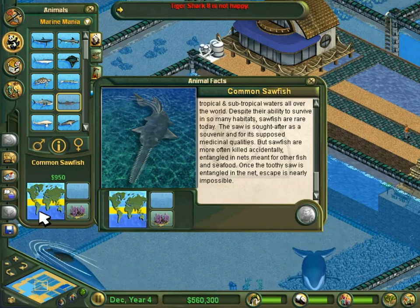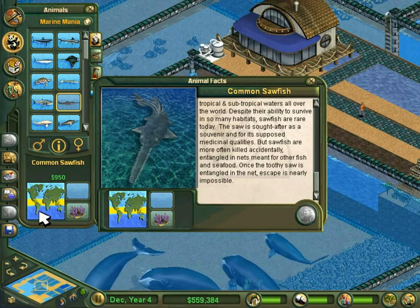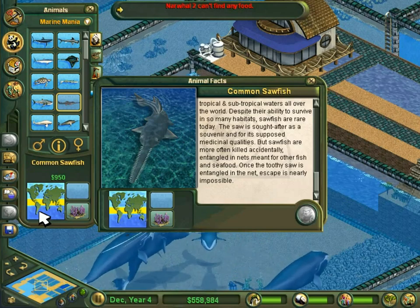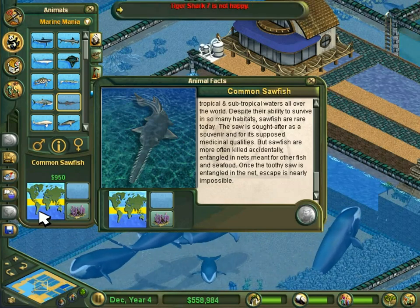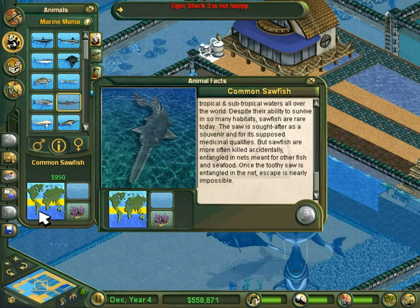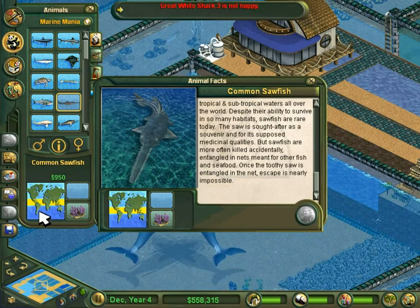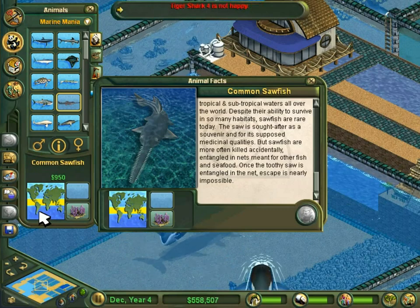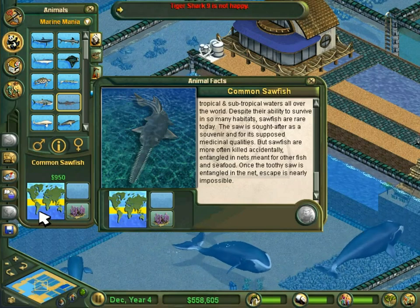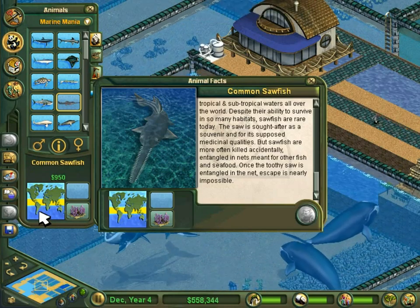They give live birth to one to thirteen pups, and there are very few natural predators. Certain large sharks like the great white and tiger shark will go after the sawfish, and occasionally a saltwater crocodile will. Funnily enough, the orca, as far as I could find, does not bother with the sawfish — my guess is they have so much other food to choose from, they're like, 'Screw that, I'm not dealing with a saw in my belly, I'll just eat everything else.'